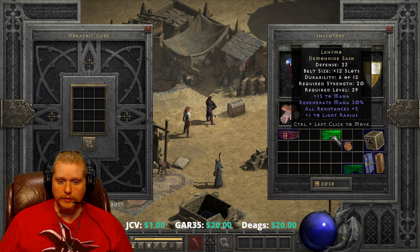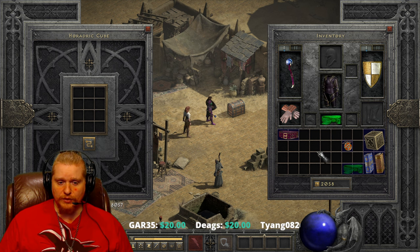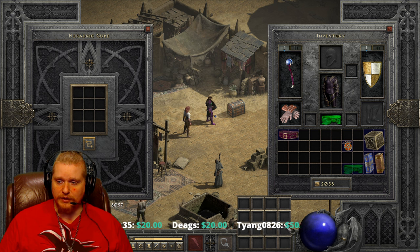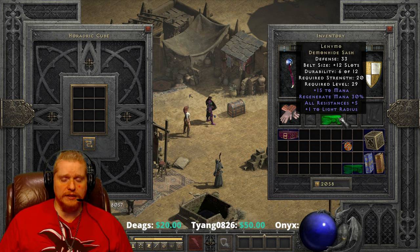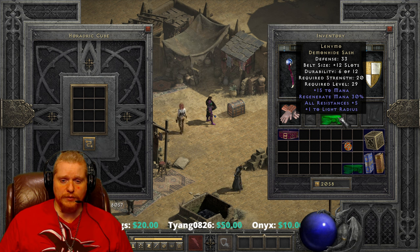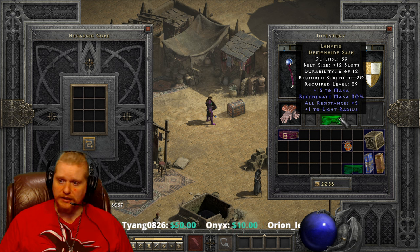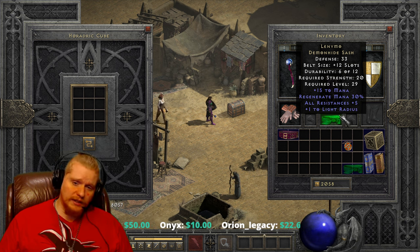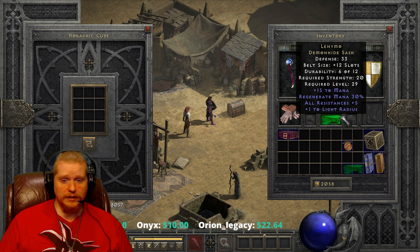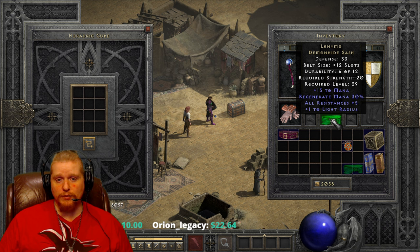The upgraded Lenymo Demon Hide Sash has a level requirement of 29 — the level requirement has gone way up. But so have the belt slots; now we have maximum belt slots with this sash. Honestly, the +15 to mana and the Regenerate Mana 30% are really the money makers here. The rest of the stats — defense, resistances, and light radius — are not really important. The entire purpose of this belt is to give you the ability to regenerate your mana faster.